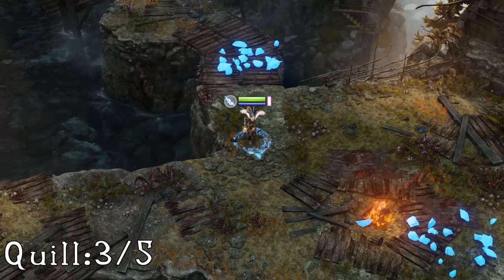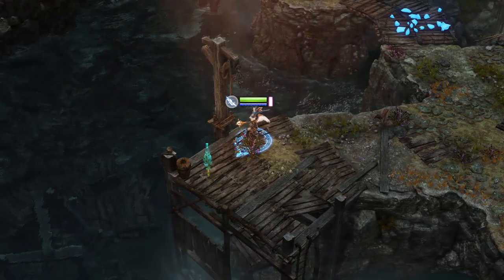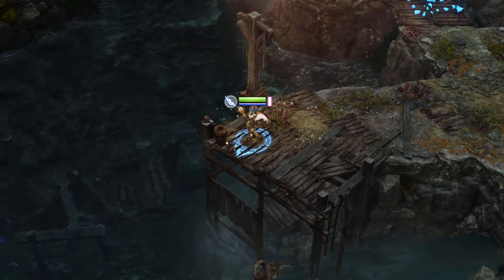The third one is just after you cross that wooden bridge, where you'll have a small fight. Come towards the screen and go left onto the small pier and the quill will be sitting at the end.